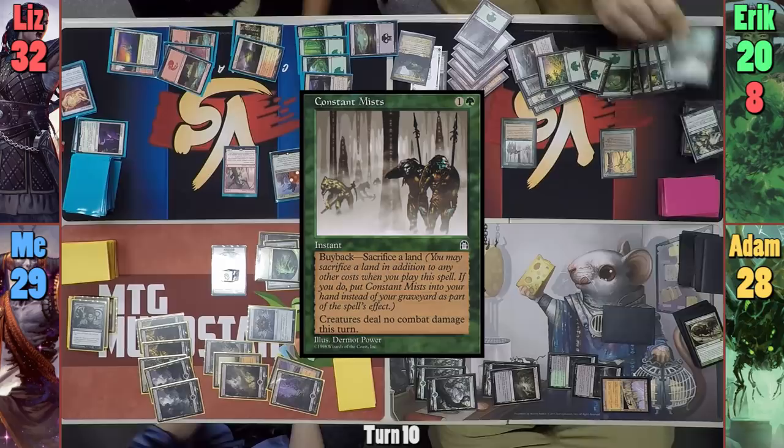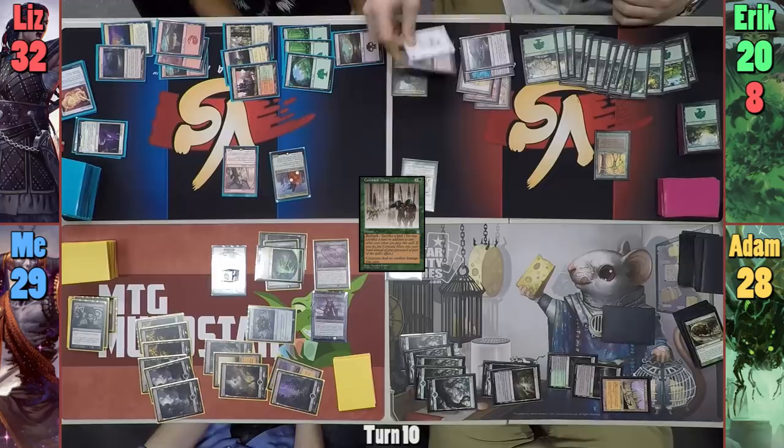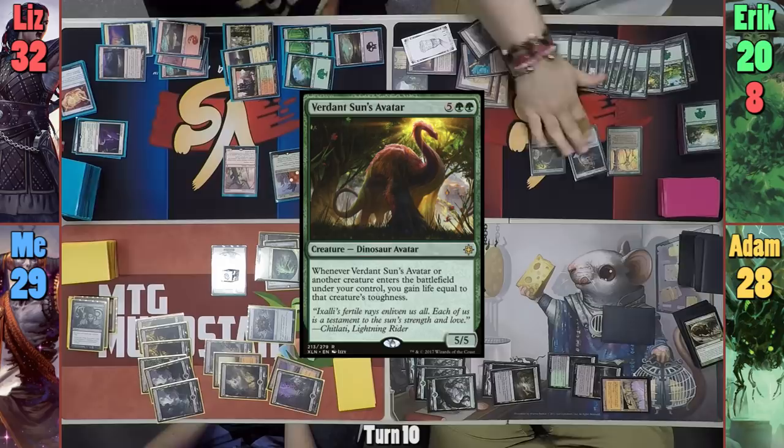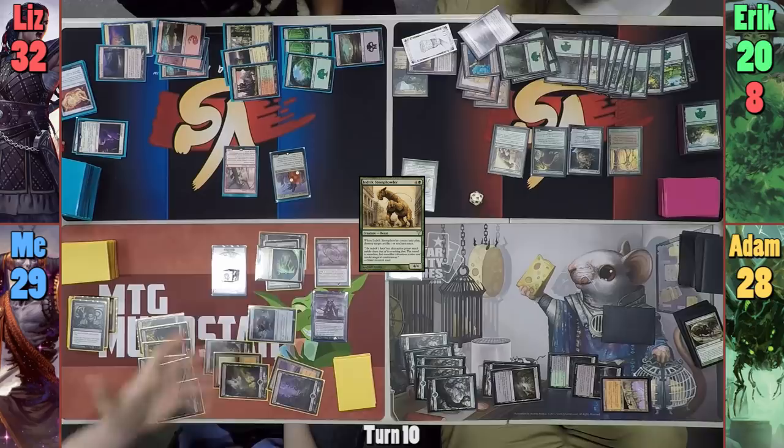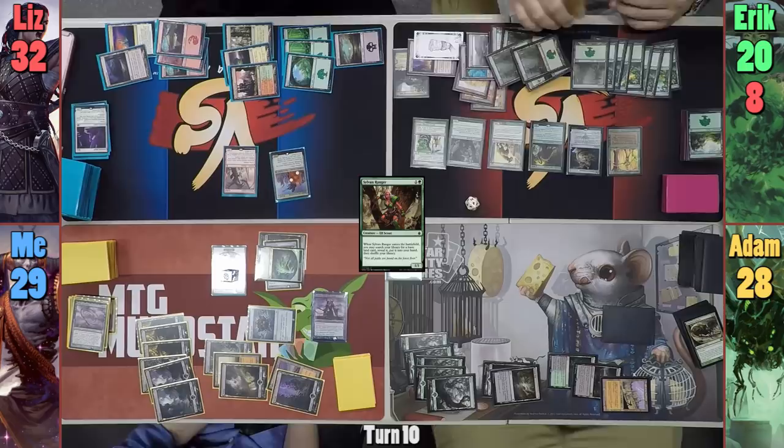Eric responds by casting Constant Mists, which he's had in his hand since the beginning of the game, and pays for the buyback, neutralizing Liz's combat step. With nothing else, Liz passes turn. Eric plays two Forests in his main phase and activates his copied Cabal Coffers. He uses some mana to cast Thematic Compass, then drops a Verdant Sun's Avatar. Eric then casts Indrik Stomphowler, targeting my Whip of Erebos. Sylvan Ranger then hits the field for Eric and goes to find a basic. Liz comments on how small Eric's library is now that most of it's in his hand.